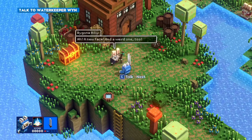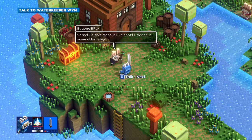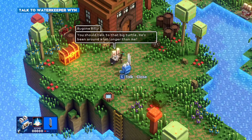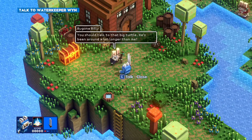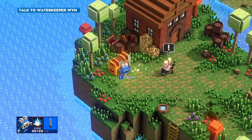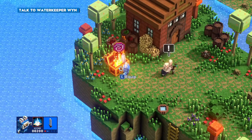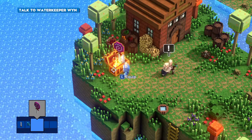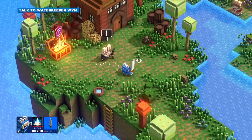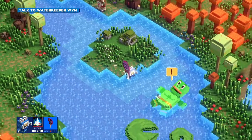Let's do this guy first. New nice face. And a weird one too. Sorry, I didn't mean it like that. You should talk to that big turtle - he's been around a lot longer than me. Okay, so we could talk to the turtle, but I see this chest. Oh look at that - a lollipop melee weapon. Does this do more damage than the other one? Like our sword? Alright, let's equip it. We got one, two, and three - we can pick between them. You can also use Q.